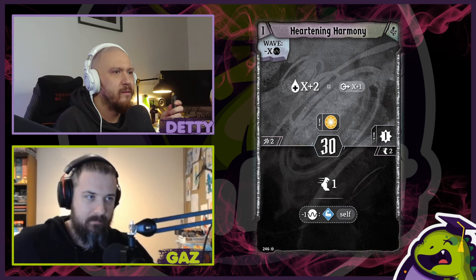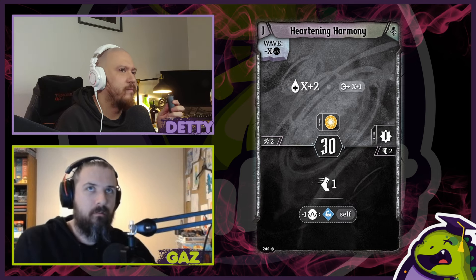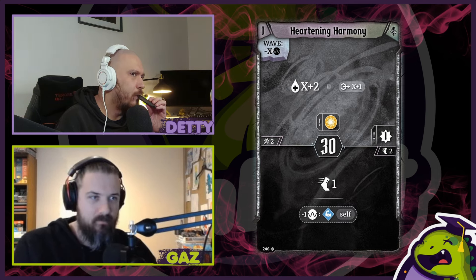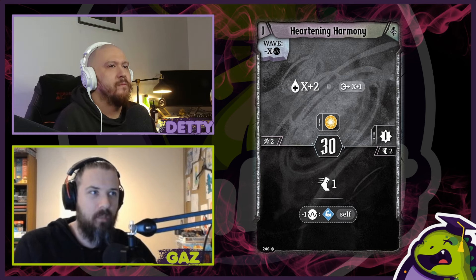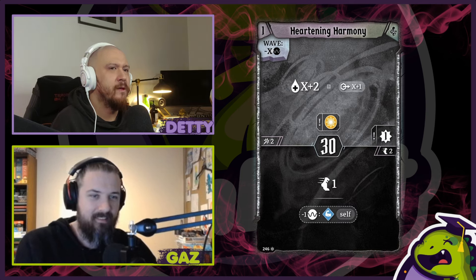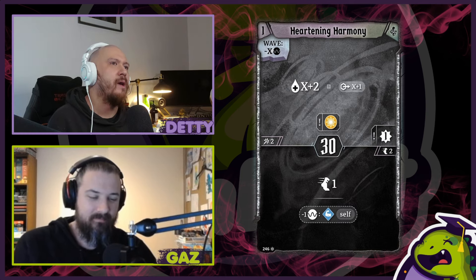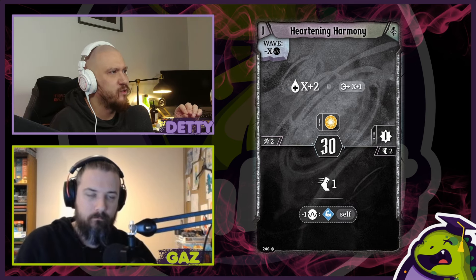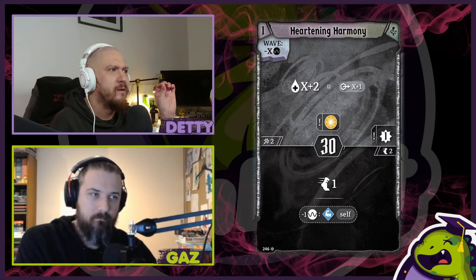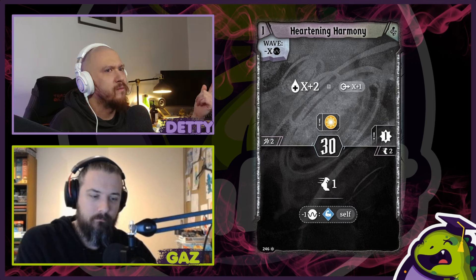Heartening Harmony - initiative 30. This is basically like a bard character, but instead of a bard they made it a weird crystal monster. The top: spend X waves, heal X plus two at range X plus one. Even at one it's heal three at range two - that's actually really good. It also has an elemental trigger and XP. We don't have a lot of healing in our Frosthaven campaign, so this is valuable.